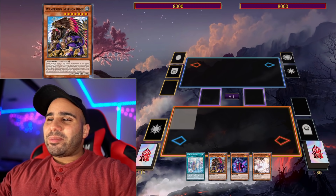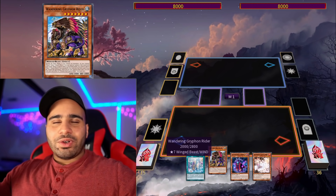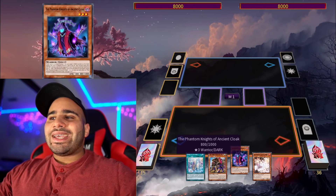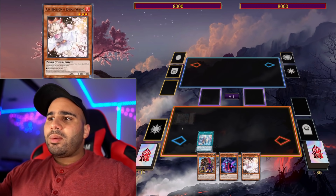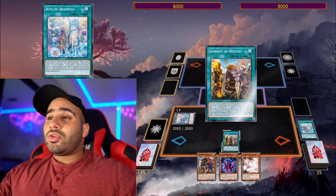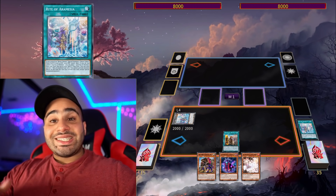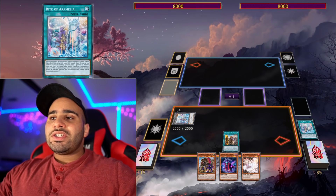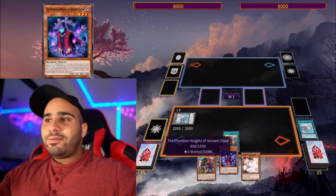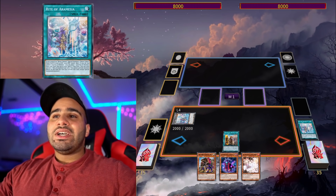So before we get into the combo video, make sure you like and subscribe. Combo number one: assuming you have Rite of Aramesia with either Wandering Gryphon Rider or Aquamancer, plus Ancient Cloak and any discard, you can pretty much do the full combo. You get the Brave Token alongside Journey of Destiny with just one Rite of Aramesia. Unfortunately this card locks you from using monster effects except special summon monsters the turn you activate it.